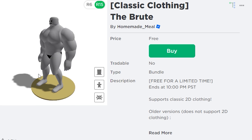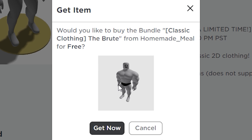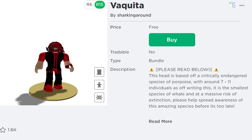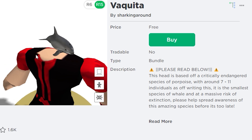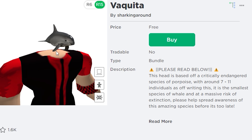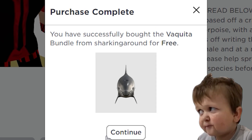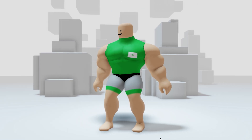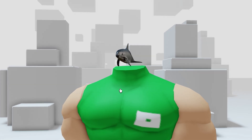First is this free buff man bundle called 'The Brute' — it says here this is only free for a limited time, so grab it before it's gone. Next is this free headless called Vakita — this is the smallest species of whale and it can even be used as a small head to give a headless illusion. Apparently this head is to spread awareness of this endangered species. This is what the buff man looks like, and this is what he looks like with the fish head.